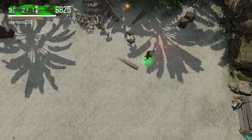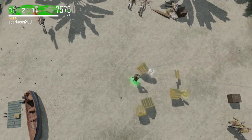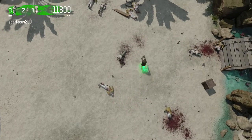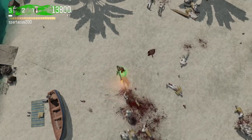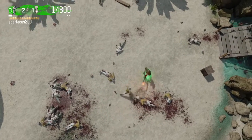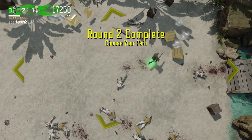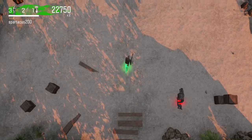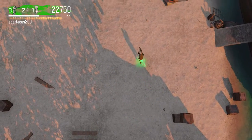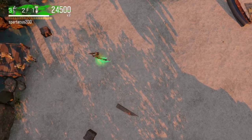Another thing that's new about Dead Ops Arcade 2 is that they've enhanced some of the weapons. They're the same types of weapons from the previous Dead Ops Arcade, just the futuristic versions. For example, in the first Dead Ops Arcade you could get the China Lake — basically a grenade launcher — and in this one it's the War Machine. They also have red skulls you can collect which give you better firepower, though I'm not sure if those were in the first one.